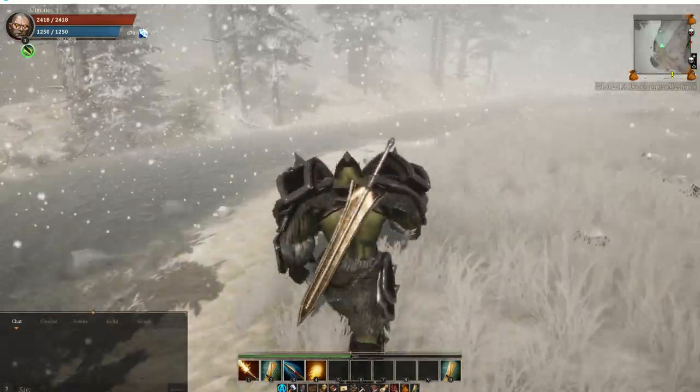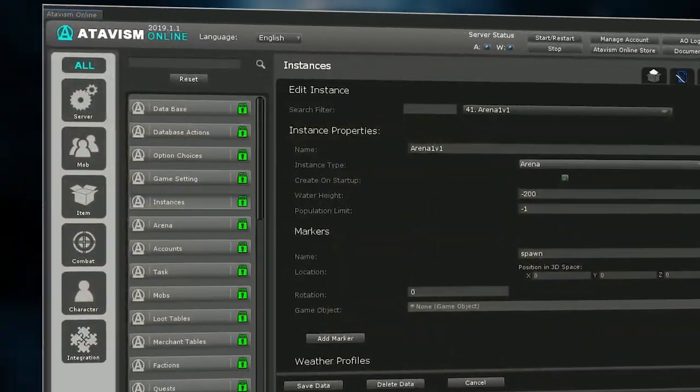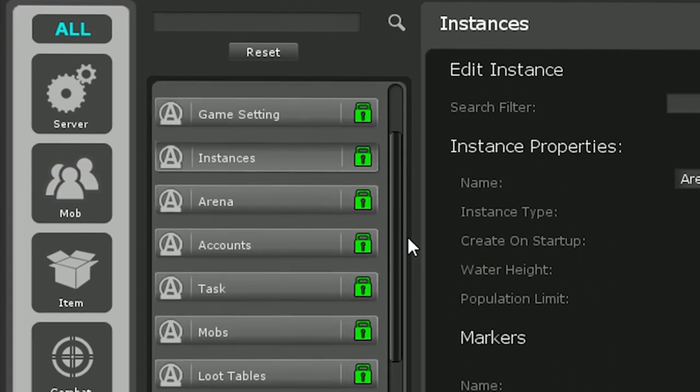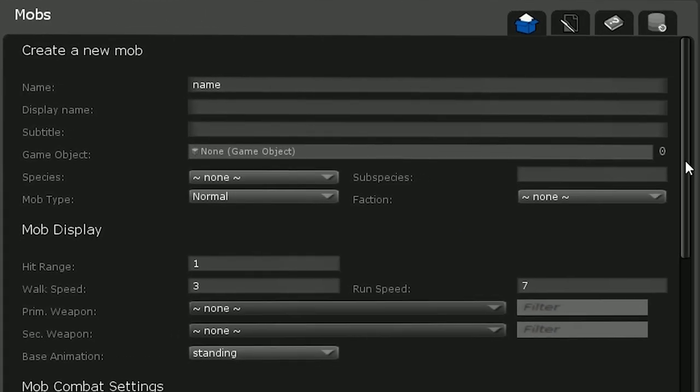No matter if you are a programmer or not, you shouldn't bother about coding and can focus on making your game beautiful and unique — which is possible thanks to the built-in Atavism Editor. It is a graphical interface in Unity with over 50 major modules available for you.